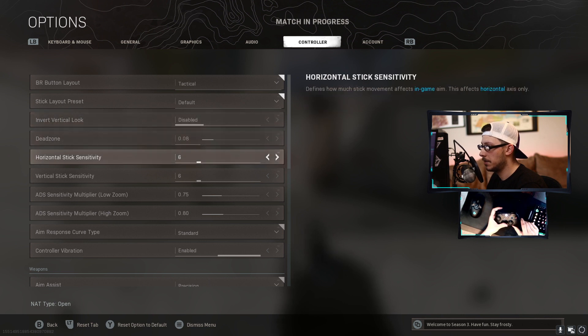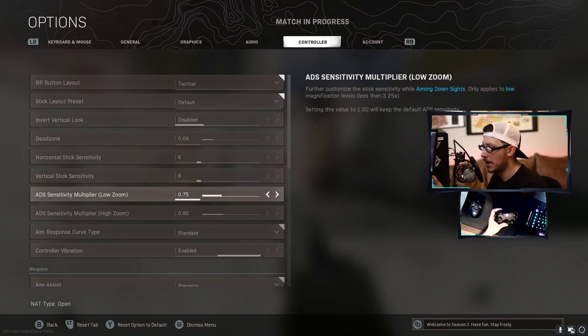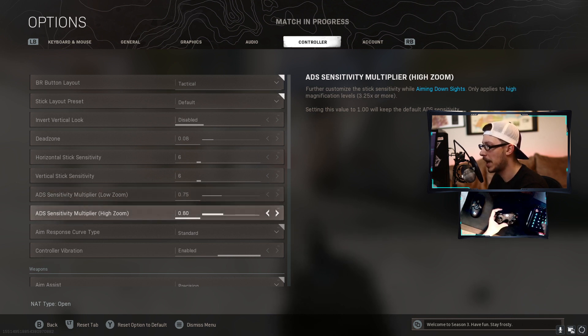I have my sensitivity set to six and six. People that are obviously a little more adept to controller than I am will use eight more than likely. I do use a slower ADS sense — seven, five, and eight — I'm still playing with that. A lot of times I'll run seven, five though in general, which is just about three-quarter speed basically of what it is.